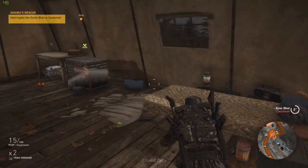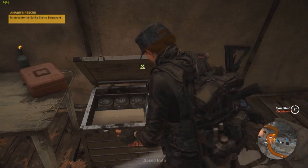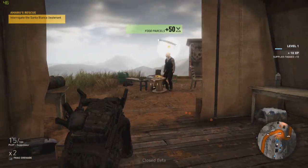Right now I need to interrogate this guy. So look around — there's a supply box. You tag these and you get extra supplies for everything. They're used in the upgrading systems.